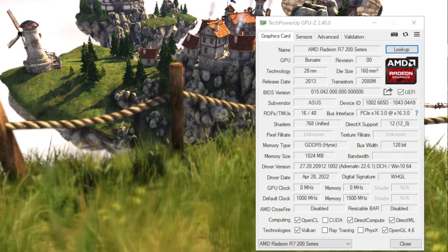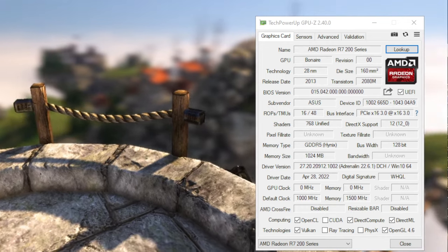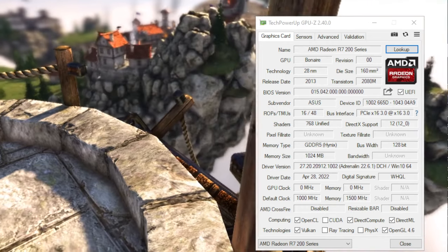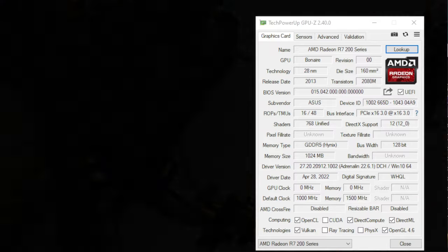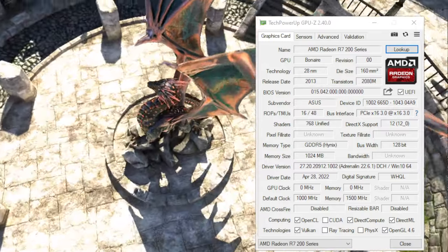This is not the first time we are testing this card, so I'll only mention that it has merely 20% more shader cores than the previously reviewed HD7770, but the same count of ROPs. It also benefits from 33% faster memory clocks. For the rest of the GPU specs, the GPU-Z window shown on screen should have you covered.